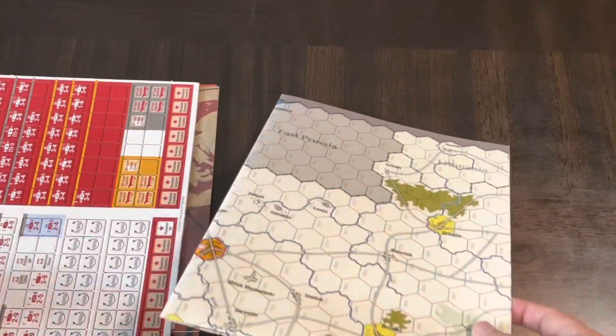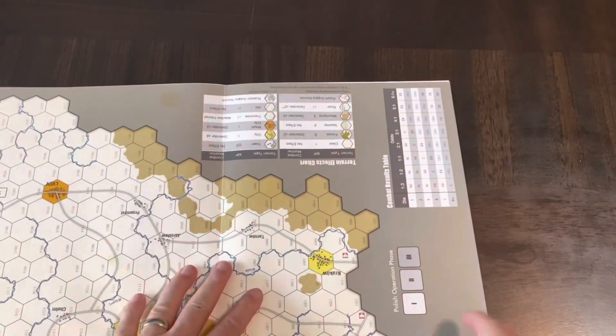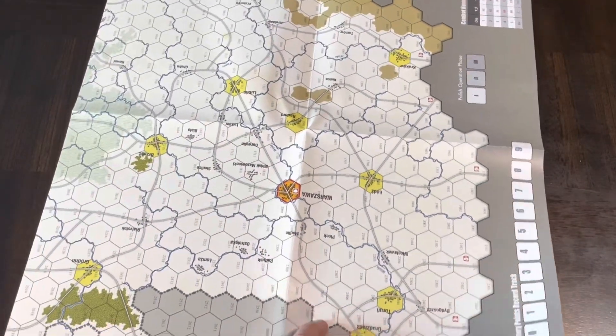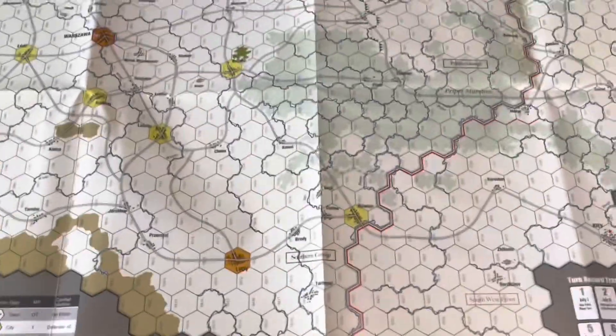The map is a paper map, but it's not real thin paper — it feels a little bit thicker than normal, which is nice. It's a good-sized map so I'm going to have to go up periscope on this one to get a better look at it.